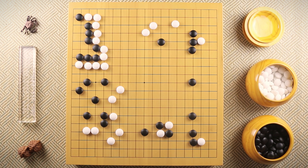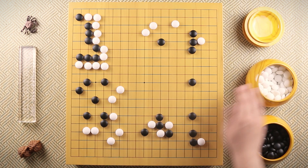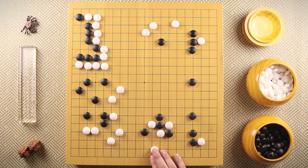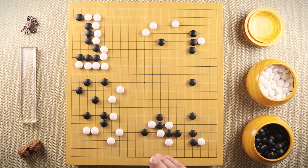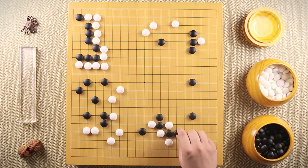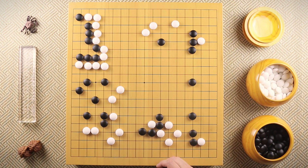In the actual game, black just blocks like this. White ataris, black extends, and white connects up. You may be wondering why white didn't play this other move — if black extends, white can connect up and that's very good for white. But Takemiya was worried that when white ataris, black will cut. White has no choice but to play this way, and Takemiya didn't want to get attacked like that.